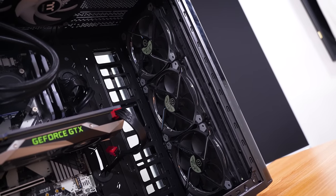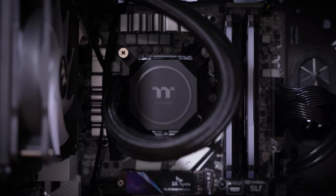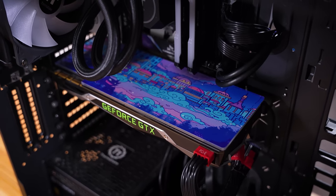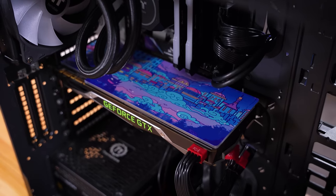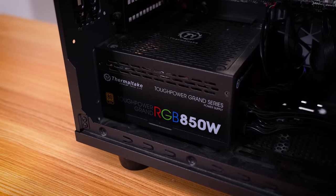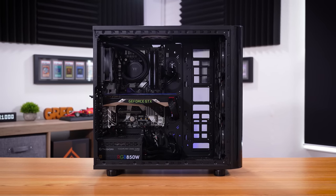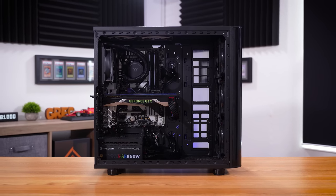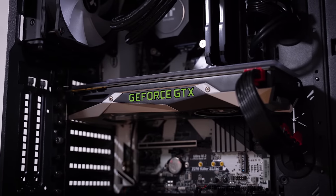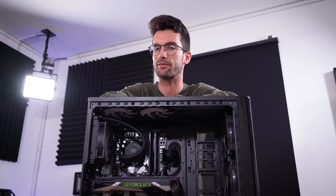This is a modest older system, but nothing wrong with this combination of hardware off the top. It has a Kaby Lake Core i5-7600K, a GTX 1080 with a custom backplate, two terabytes of NVMe storage, an 850-watt gold modular power supply from Thermaltake, and 16 gigs of Corsair Vengeance RGB DDR4. This is still a great 1080p gaming PC, albeit with some scaled-back settings on newer titles. However, the fact that it does not post is at least mildly concerning.